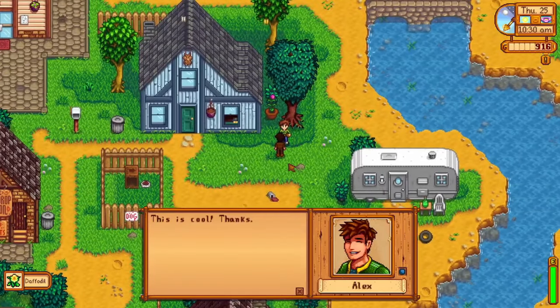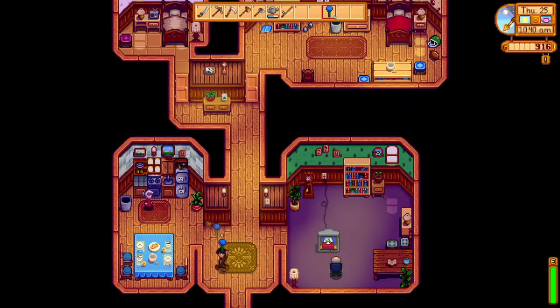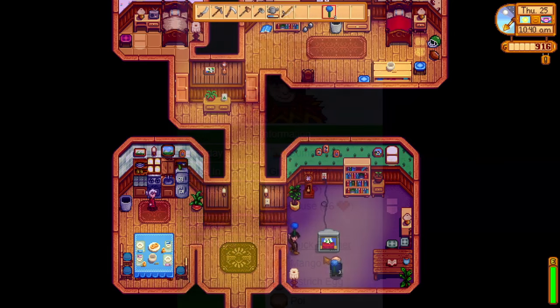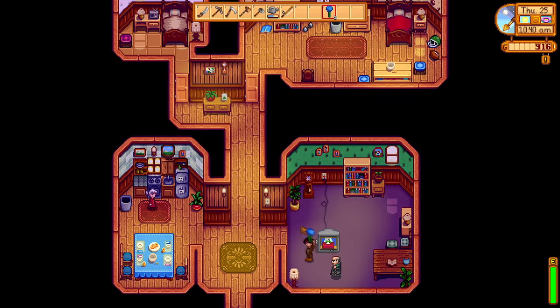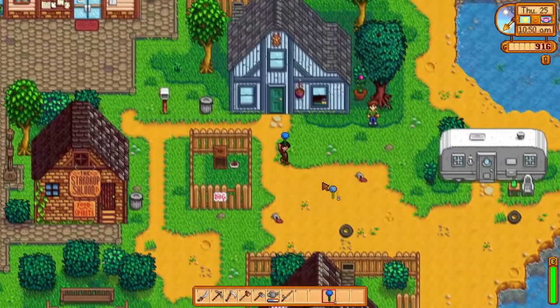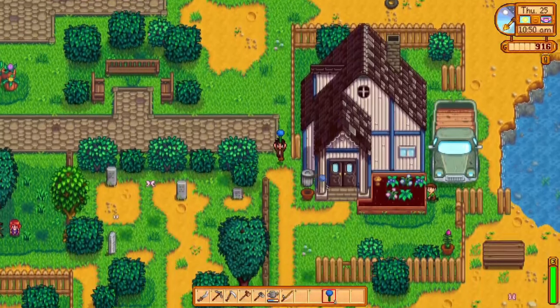Now let's talk about Stardew Valley villagers and rainbow shells. While the rainbow shell is a fairly useful and rare item, only one villager really wants them. Leo loves the colorful shells, Harvey hates them, and everyone else is neutral. While they may not make great gifts overall, these shells are still great to pick up whenever you happen to be visiting the beach during summertime.